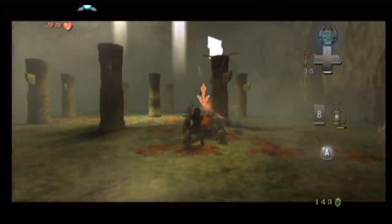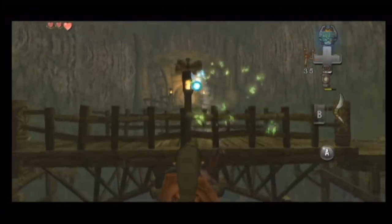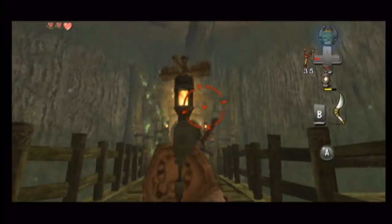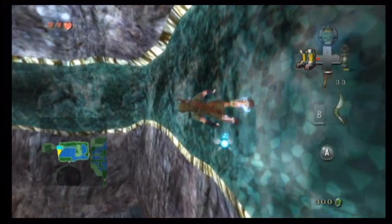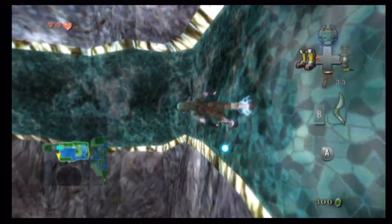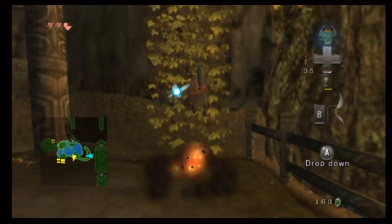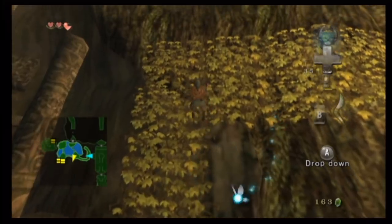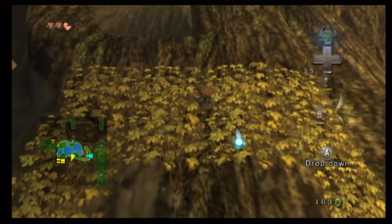As a reward for the first dungeon, Link gets a boomerang — the start of a trend I really enjoy in Twilight Princess, where items from previous games return with added functionality. In this case the boomerang generates a tornado as it flies around. This continues with the iron boots, which are used magnetically for the first time. Link moves incredibly slowly when upside down, though, and climbing ivy on the walls is also terribly, infuriatingly slow.